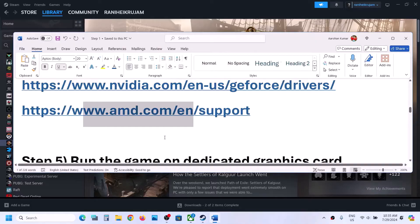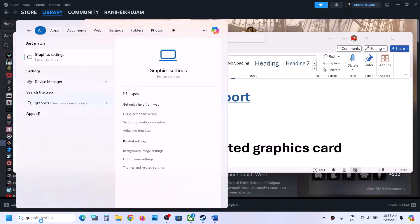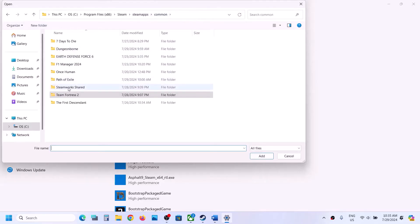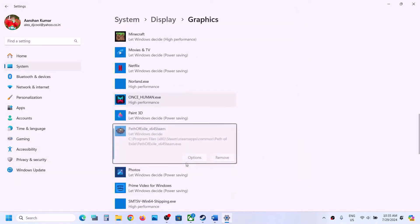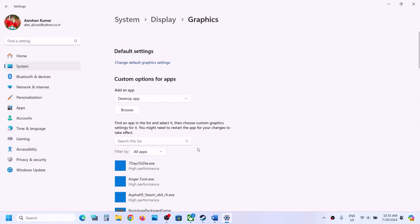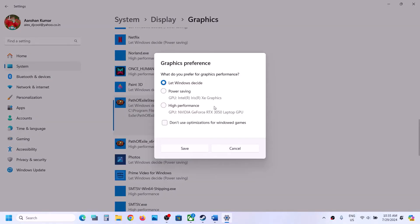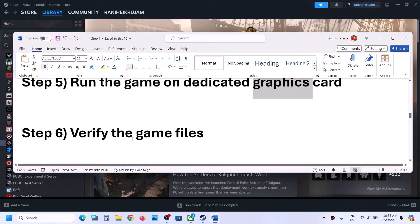The next step is to run the game on the dedicated graphics card. Type in 'Graphics Settings' in the Windows search box and go to Graphics Settings. Click Browse, go to the game installation folder, open the game folder, select the exe file, and click Add. Click Options, select High Performance, and Save. Again click Browse, select the second exe file, click Add, click Options, select High Performance, and click Save. Launch the game and check.